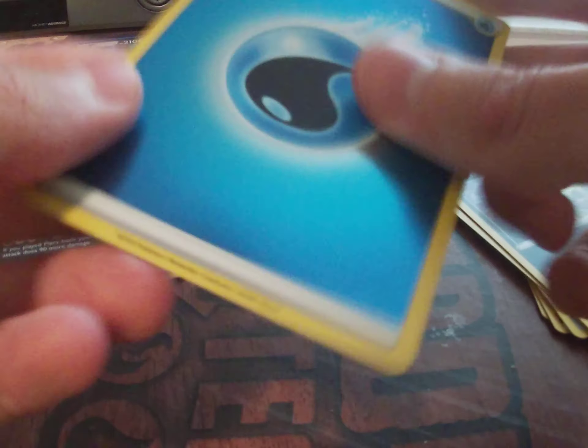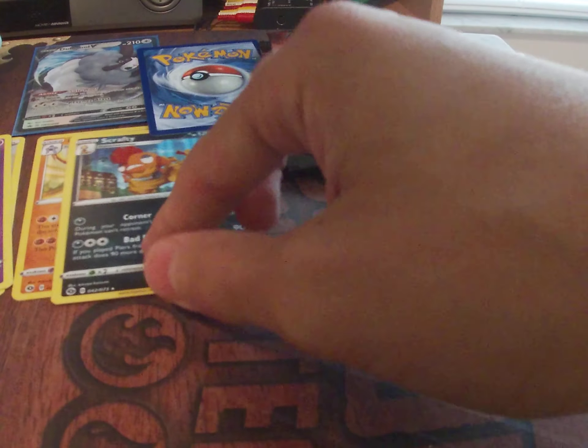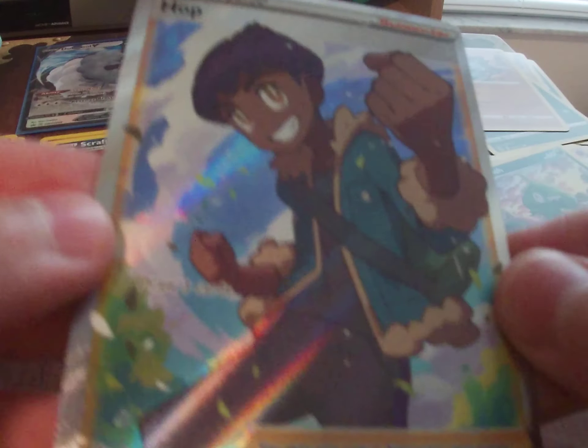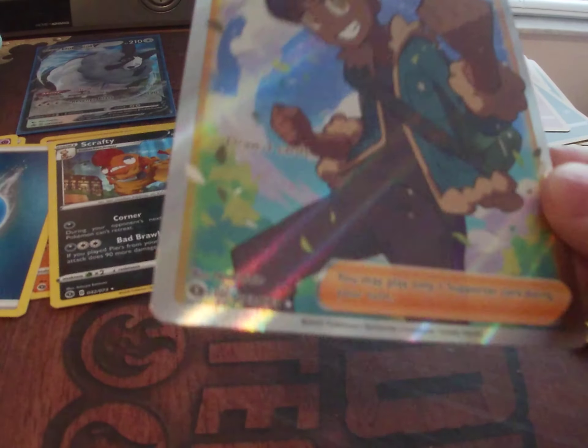The reverse holo is a water energy — actually a pretty nice shiny card. And the rare is a Hop Full Art! These aren't as textured as the other ones were, but we got our first Full Art card.